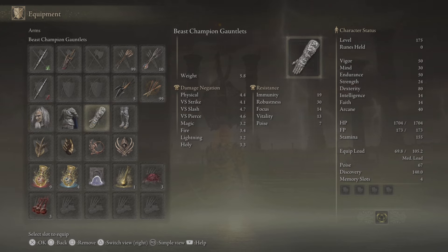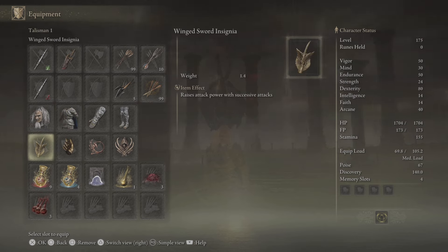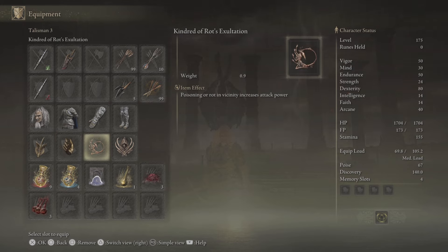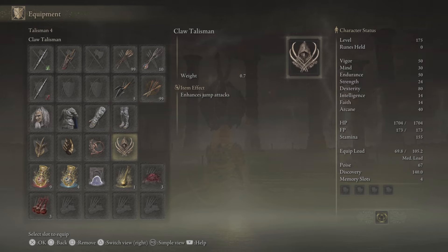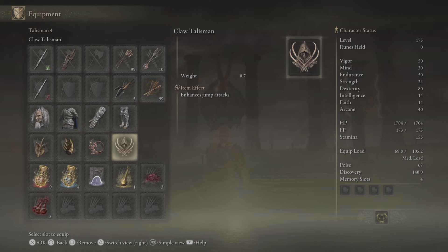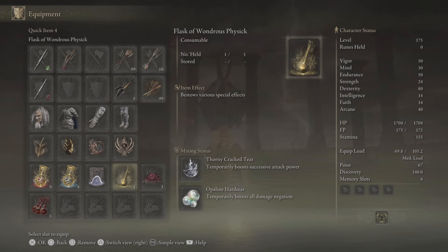We're also using the Commander's Standard — it requires 24 points in strength and 14 points in dexterity. Radahn's great rune gives 3 points in dexterity, so that helps. We've got the Beast Champion Armor for great physical damage negation and poise. If you have the Rotten Winged Sword Insignia, use that instead — I don't, so I'm using the Winged Sword Insignia. We also have Millicent's Prosthesis, which gives 5 points in dexterity, Kindred of Rot's Exaltation for poison, and the Claw Talisman — these weapons have great range with jump attacks.